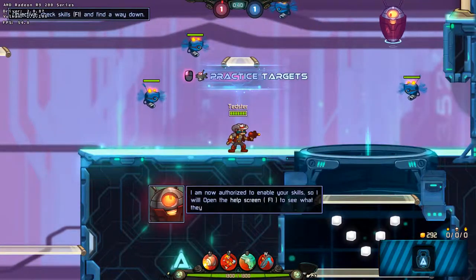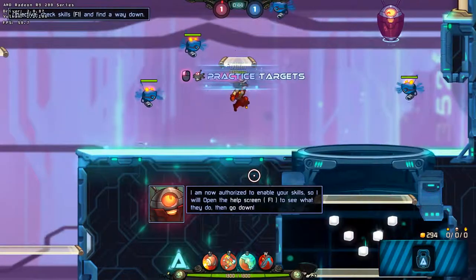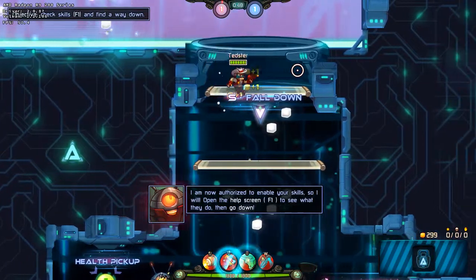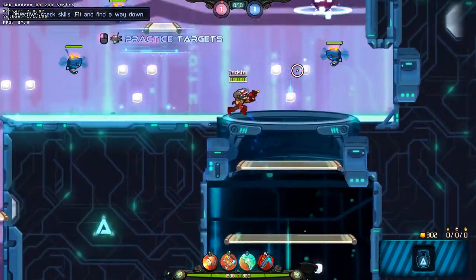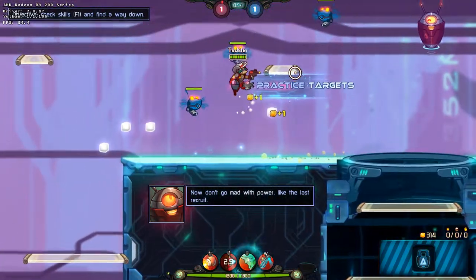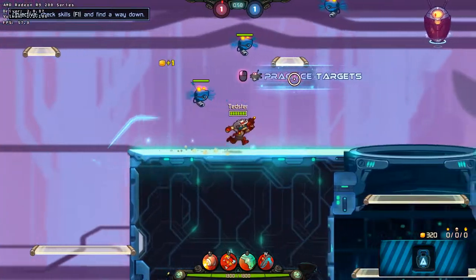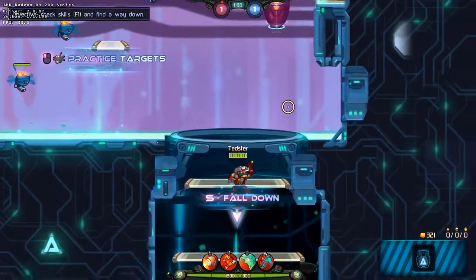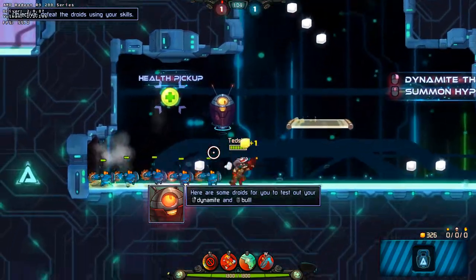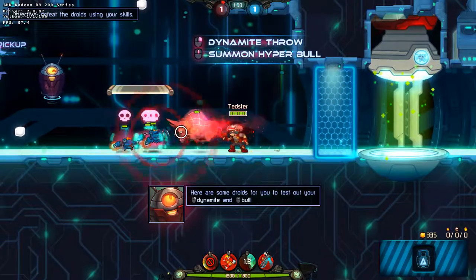Wow, that was quick! I am now authorized to enable your skills, so I win! Open the help screen to see what they do, then go down. Now don't go mad with power like the last recruit! Here are some droids for you to test out your dynamite and bull. Don't use your shots because — come on — that's cheating!